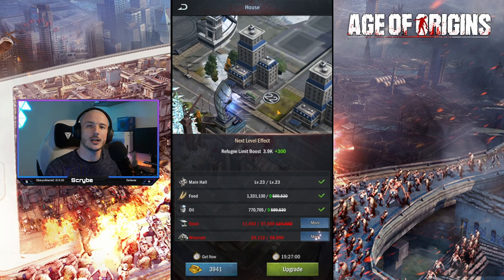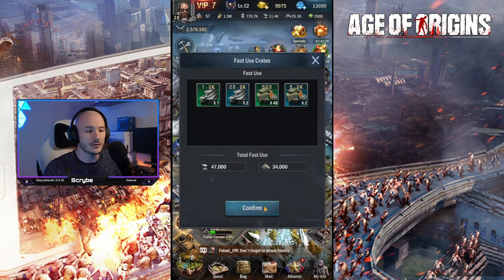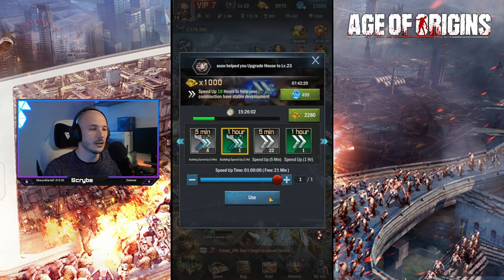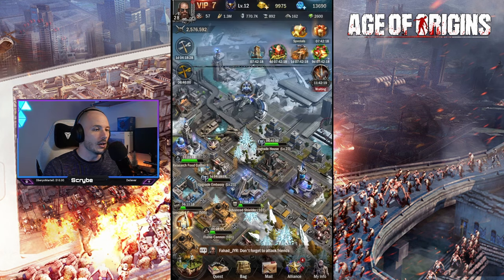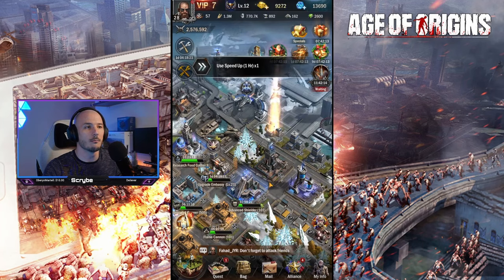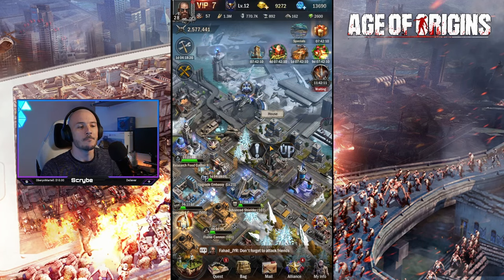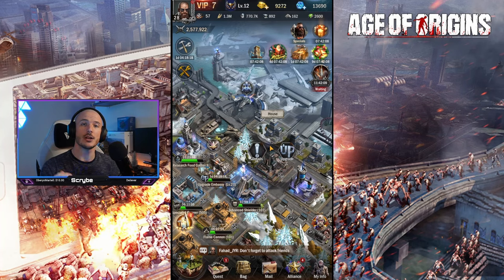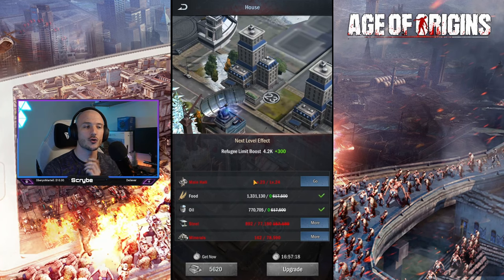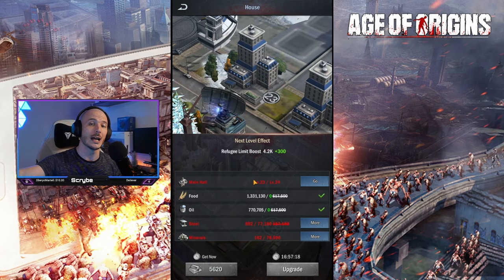So as we can see, we can't actually get any more refugees, so I'm going to have to upgrade a house. That has given us an additional 300 potential refugees we can get within our city. If I try to upgrade my housing further, I actually can't because it is tied to the max level of your main hall. So it's always in your interest to be looking to push the level of your main hall as a priority.